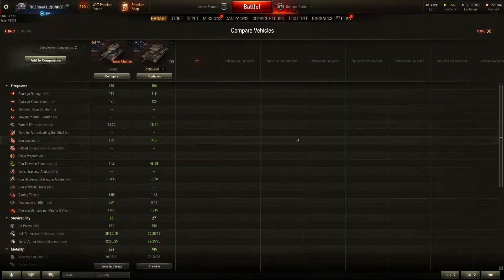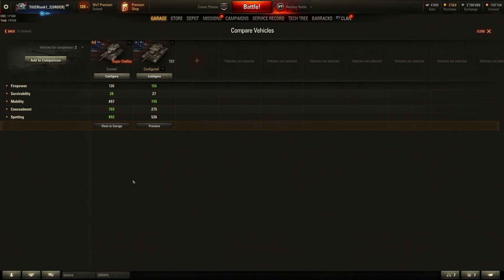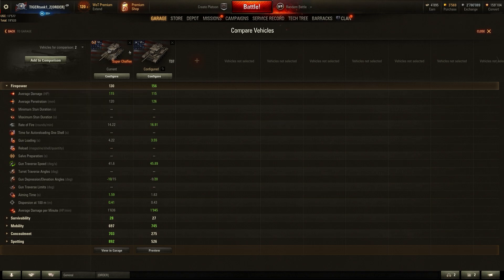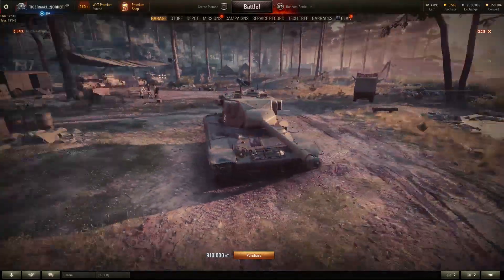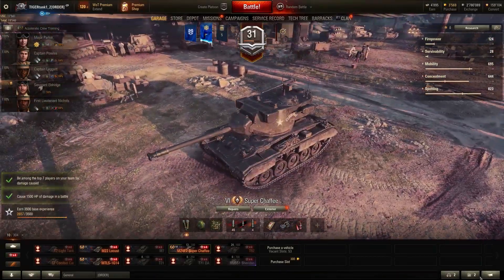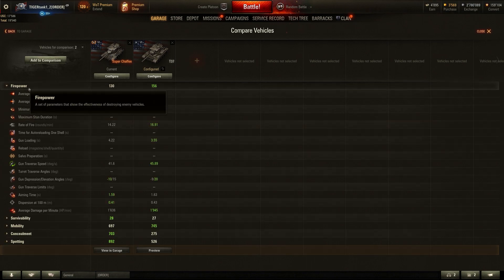Let's take a look at this vehicle and compare it to the T37. It is a reward tank, so the question is whether it's just a garage slot or actually a premium tank worth keeping. Comparing to the T37 — I don't own it right now, but the fully decked-out T37 looks one-to-one like the Super Chaffee. The only exception is the gun, which looks a bit shorter on the T37.